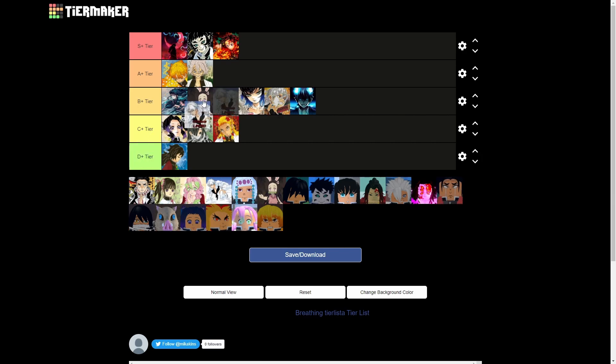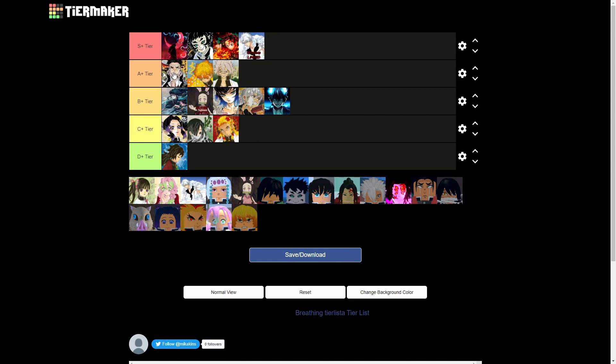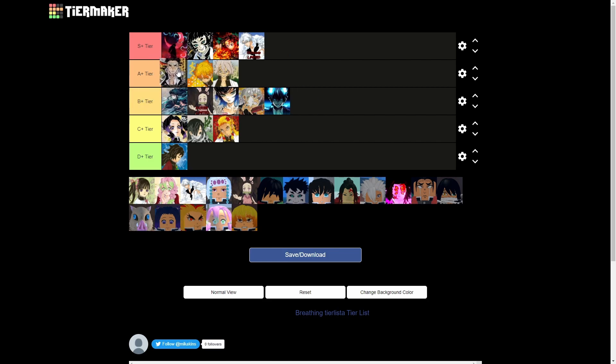Now we have frost breathing, which I'm gonna put in S tier because it has some great stuns. You can combo it with other good stuff. Frost breathing is the best stunning breathing style in the game in my opinion. Then we have stone — I haven't really used stone much, but from what I have used, stone is actually fairly good. I'm still lacking experience with it so I won't put it in S tier, but I know it's better than everything in B tier.